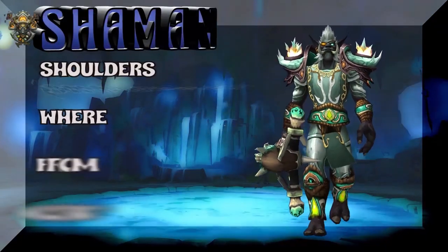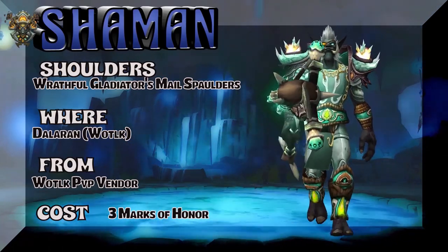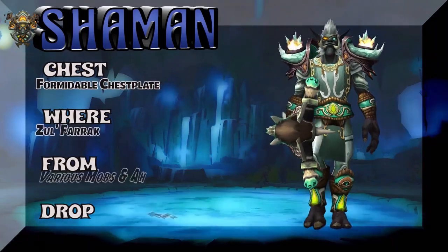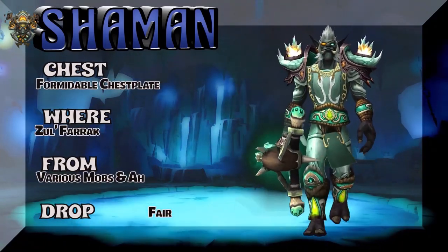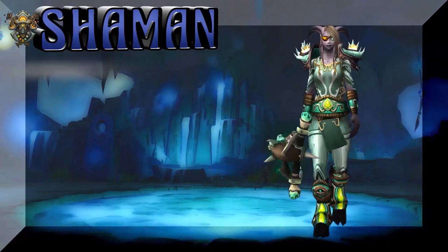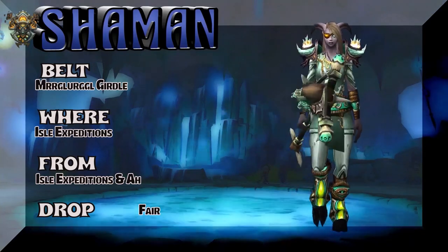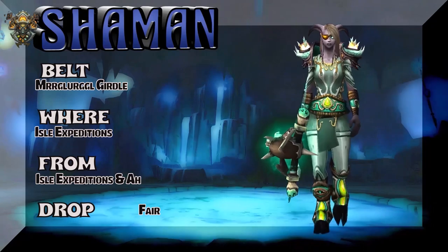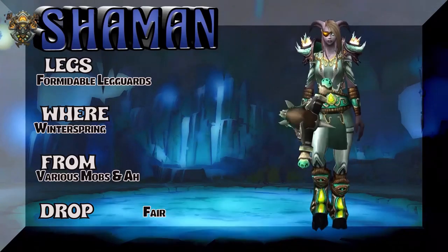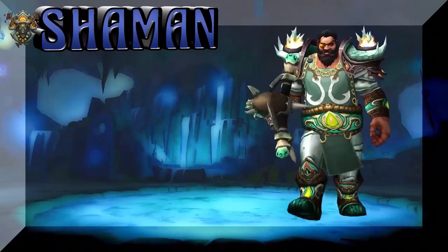This look is kind of for a Resto Shaman, just because of the tealish-green color. The Wrathful Gladiator's Mail Shoulders — I do think the Wrathful PvP set from Wrath of the Lich King is one of the better sets for most classes generally speaking. I feel the same way about the Tyrannical set. The Formidable Chest Plate is at Azul for Rock where you can buy it. The Burgle Girdle belt is from Isle Expeditions or the auction house. The legs are Formidable Laggards from Winterspring, various mobs, or just buy them on the auction house.